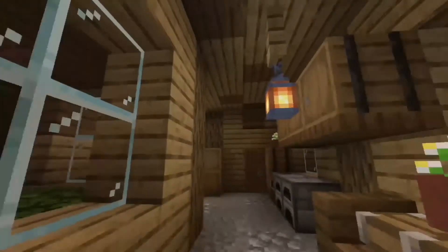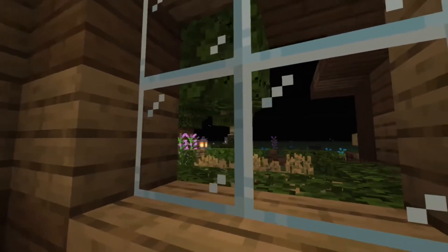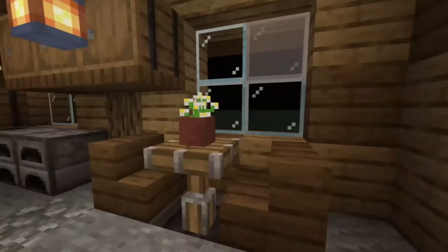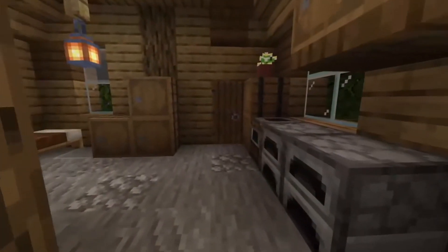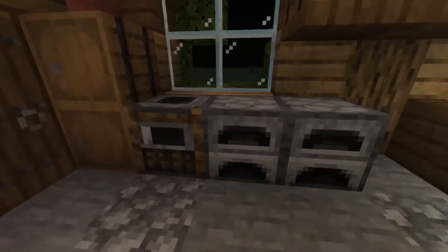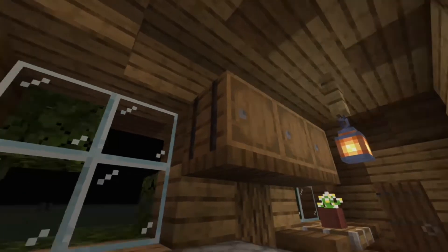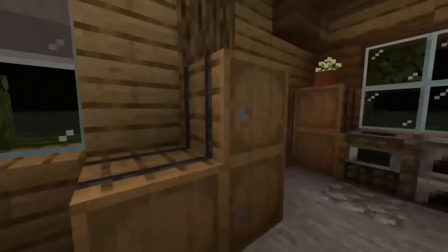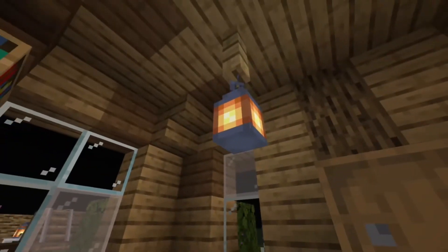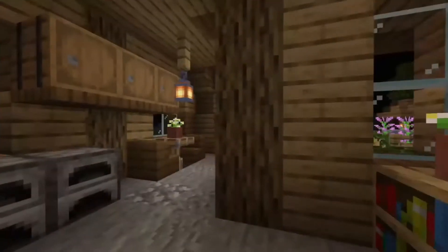Let's take a look inside. On the inside, we got giant windows — I like to use giant windows, especially two-block-high ones, with some stained glass. We got a table, a little kitchen area with some storage, more storage up there that looks like cabinets. We got a bed over here with some storage next to it and some bookshelves. Those bookshelves actually really lighten up the place, figuratively.